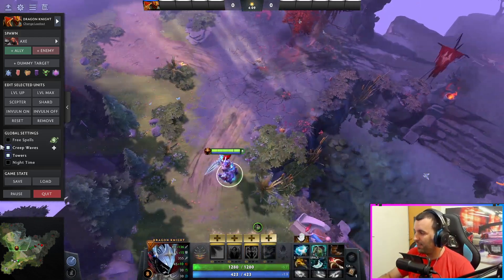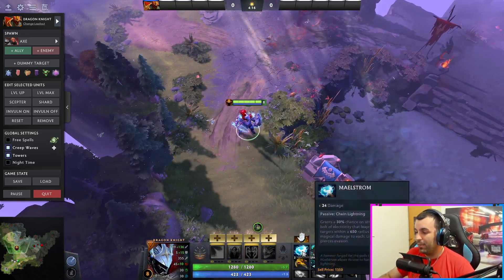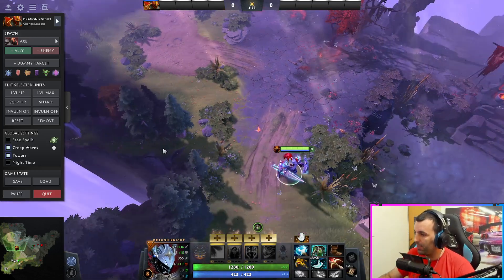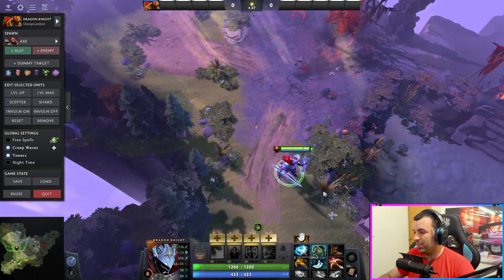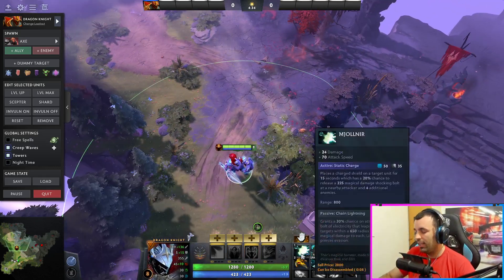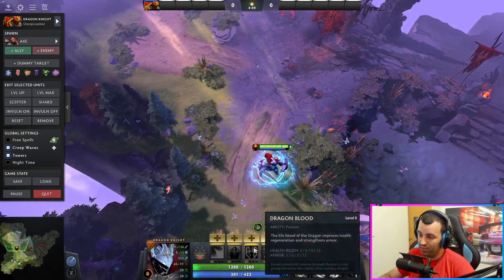Especially with the passive. So let's start with the build — you get boots, he always gets boots of course. Now what I like to get is Maelstrom, I just get Maelstrom for easier farming, also because you will want attack speed anyways. And Maelstrom of course goes into Mjolnir — attack speed, it's a nice buff for yourself on an already very hard to kill tank with regeneration.